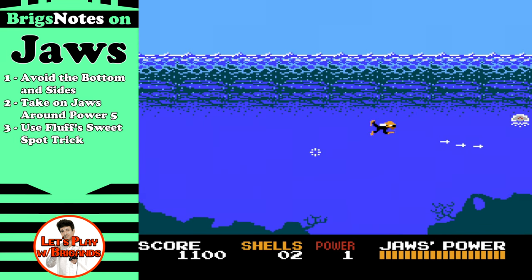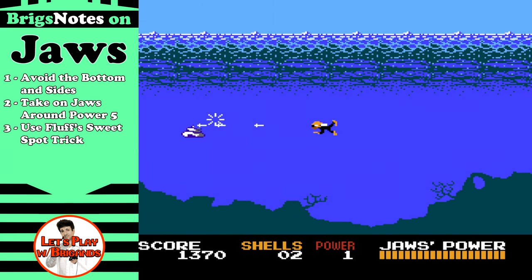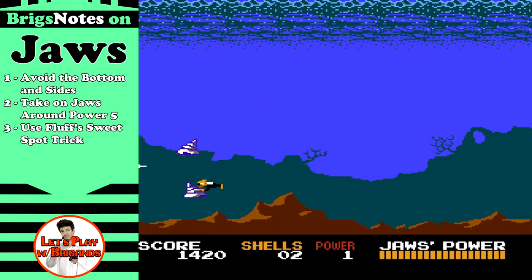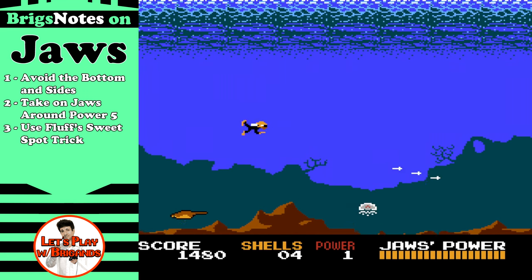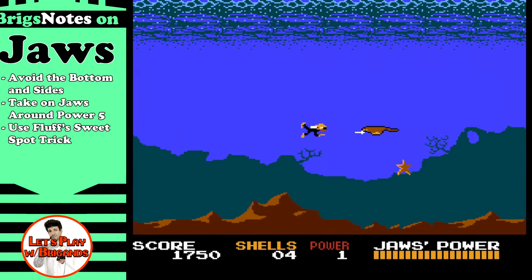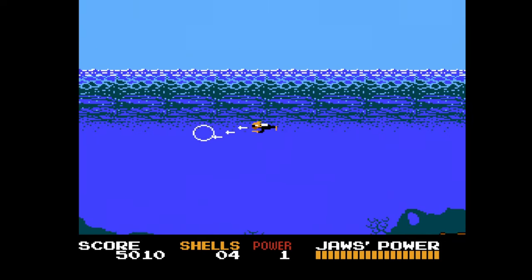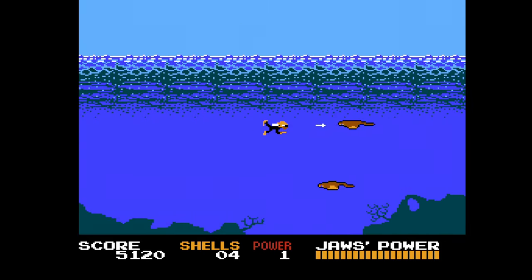Secondly, take on Jaws around power level 5, give or take. This game is like another LJN title, Friday the 13th, in that the longer you hang around, the more difficult it becomes, so we want to take down Jaws as quickly as possible. And finally, when you're facing Jaws, use Fluff's sweet spot trick, which we'll bring him in to talk about a little bit later. But this is the majority of the game — spent underwater here.